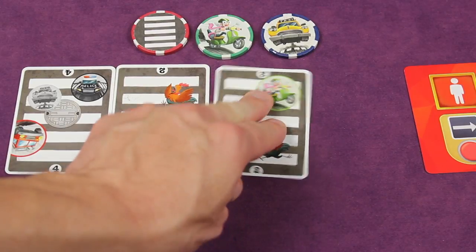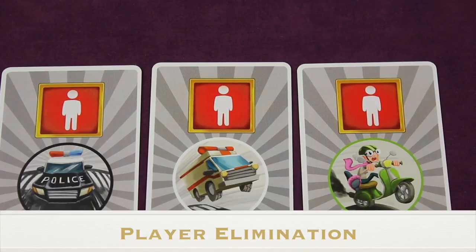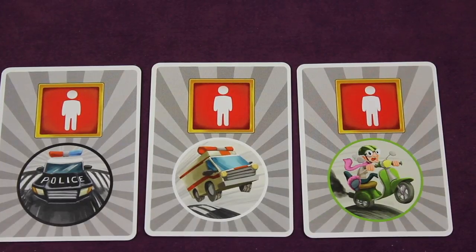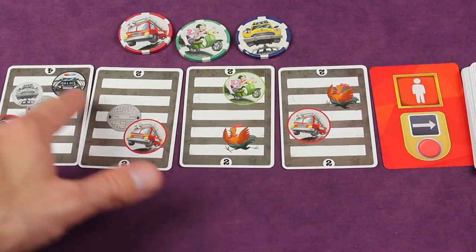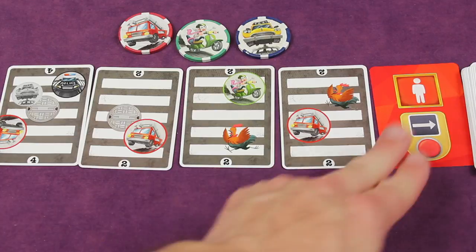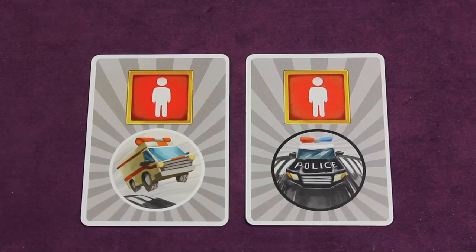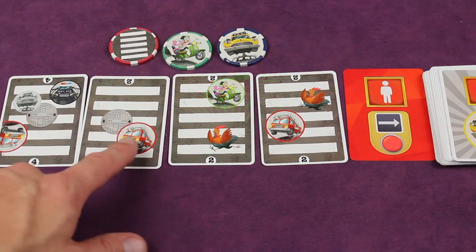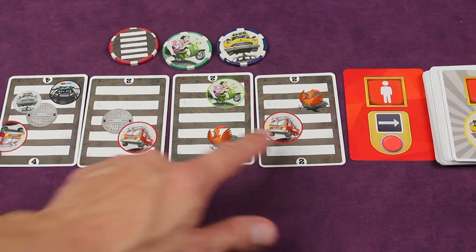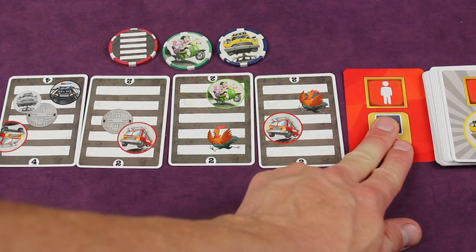If a player claimed an unsafe card, they place it face down in front of them. If a player ever gets three unsafe crossing cards they're immediately eliminated from the game. If all streets were unsafe and a player pressed the red button, that player can take any unsafe crossing card they collected earlier and remove it from the game. However, if some streets were safe and someone pressed the button, it has no effect.